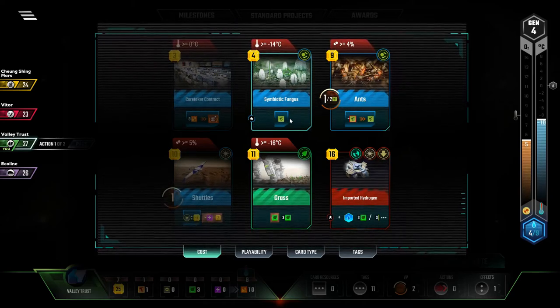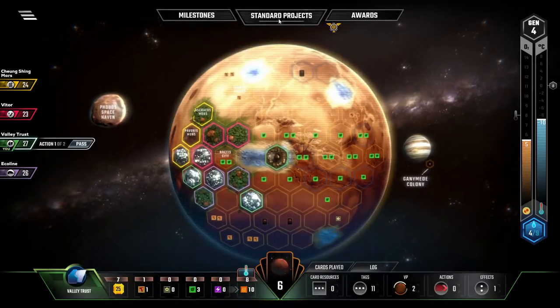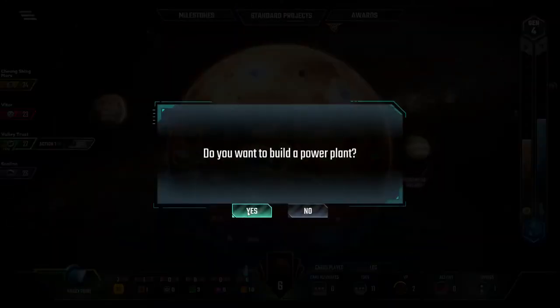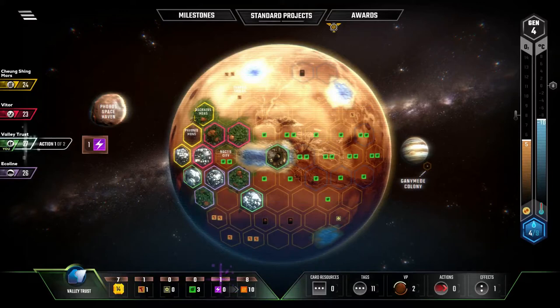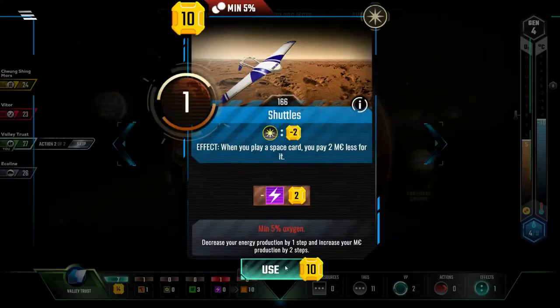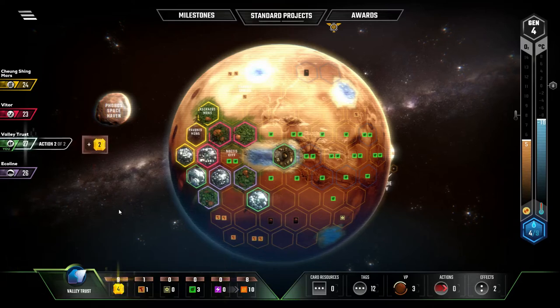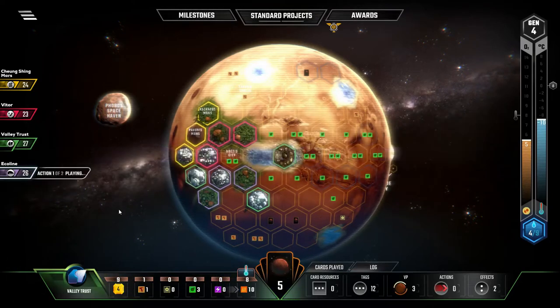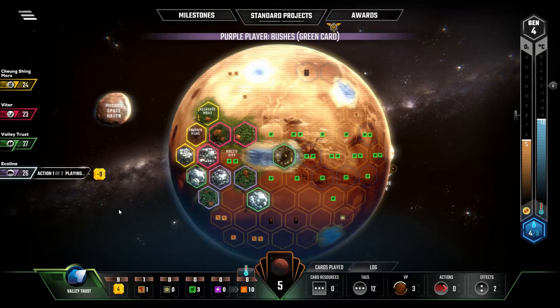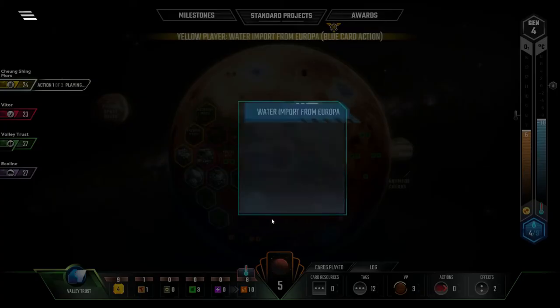The other option is Power Plant into Shuttles. That might be the correct answer here since nobody else has played that — it'll make the Imported Hydrogen a little cheaper and give me some income. Boy, bushes for Echoline? They're just going to blanket the whole planet. I'm being a big pain in the butt for them too.